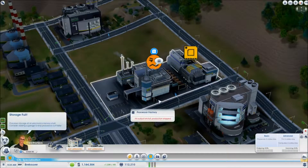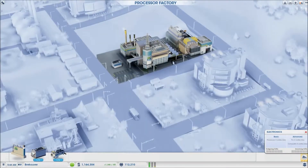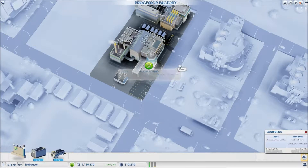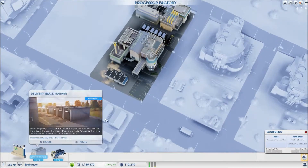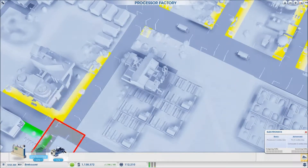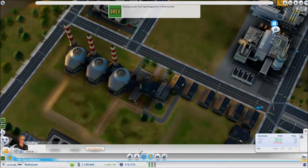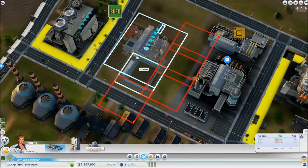We need a processor factory - let's edit this. We need some delivery trucks. What's this - Llama Hound? Have a municipal bus from a neighbor make 100 trips into your city within a year. This is a processor assembly line - we might want to add one of those to speed things up. Actually, I need to get a processor trade depot in here.